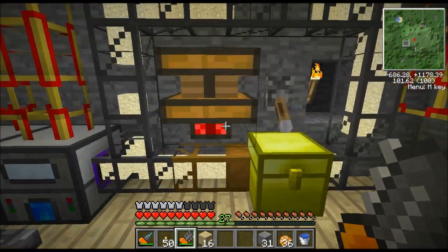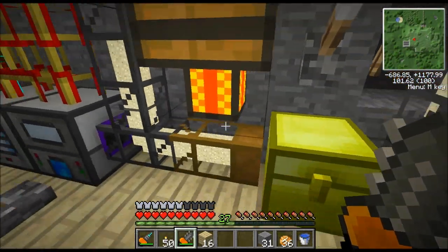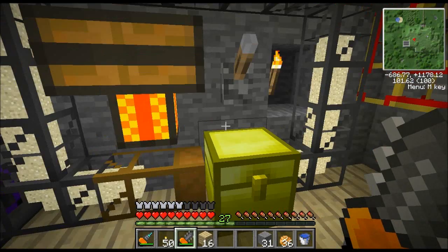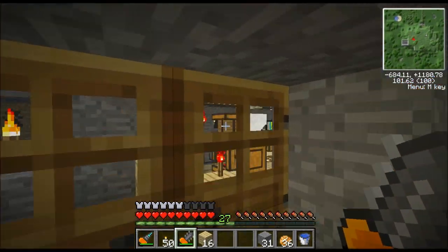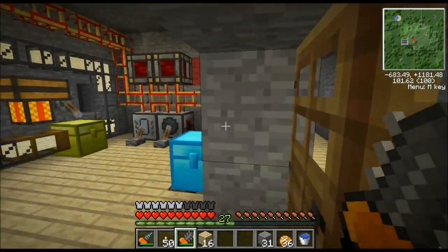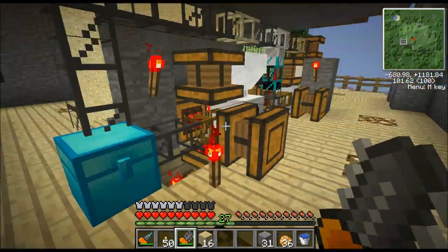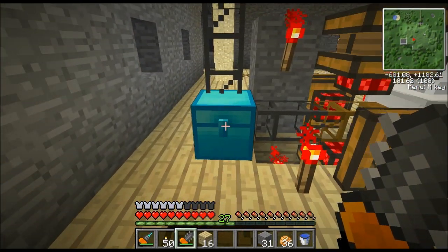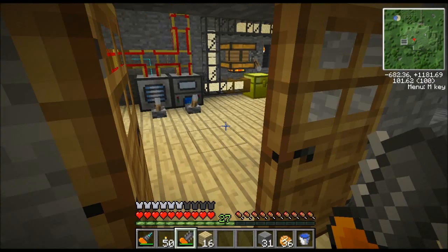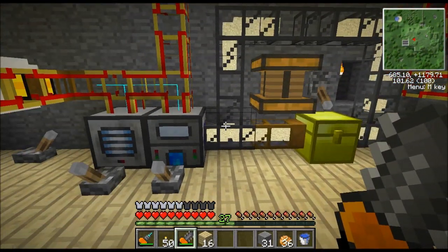If I ever get to where I have too much slag, I can just flip this switch off. That turns off the engine and it stops pumping sand out of this chest. I could automate this further — I could have the output of the ore processor feed into here — but it's not necessary. Just throw about 10 stacks of cobblestone in there, come back five minutes later, you've got 10 stacks of sand. Throw them in this chest. There's no reason to automate this anymore; this is plenty automated.